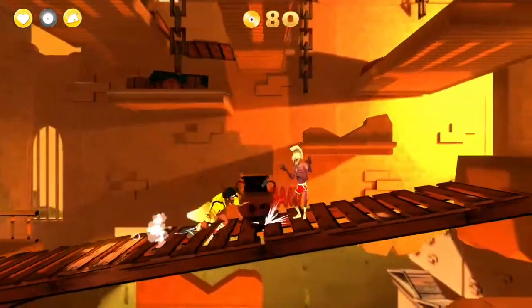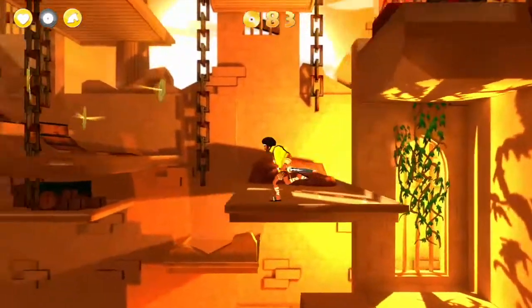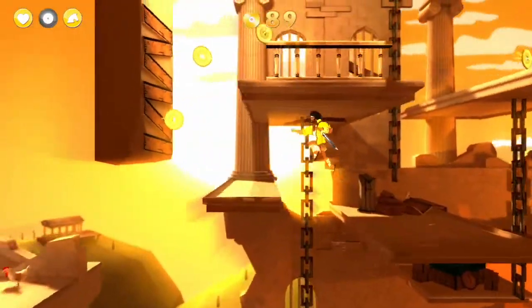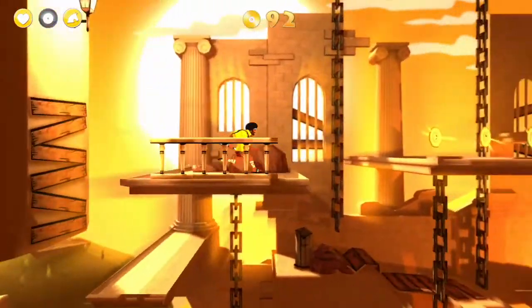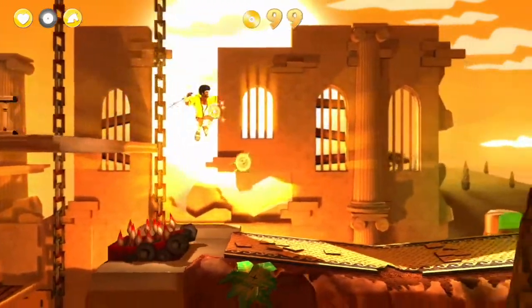Then jump on this guy's head to bounce up. Kill this guy and get the pot. Wall jump, jump the gap, jump the gap, jump the gap, wall jump, jump the gap, jump the spikes.